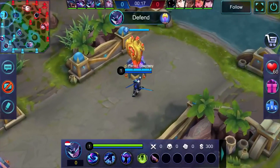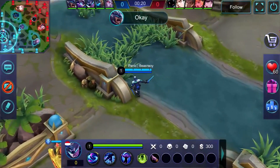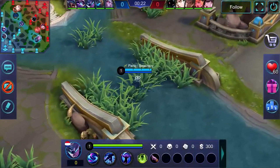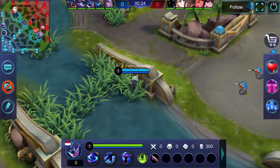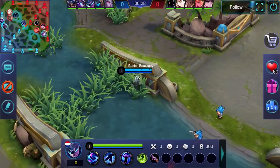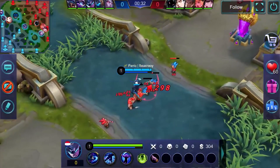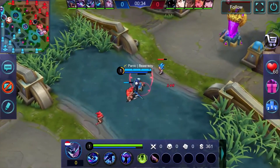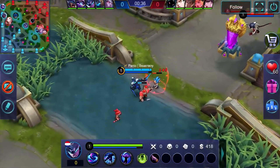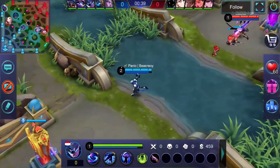We are back with another Mobile Legends video. I got a question about farming, getting fed, and stuff like that — how you're supposed to do it for each role. A lot of people know how assassins are supposed to jungle, but it's more difficult when you're a support player. I'm going to be telling you how to get fed fast when it comes to using any hero, and the proper way to do it, because there is a right way and a wrong way.